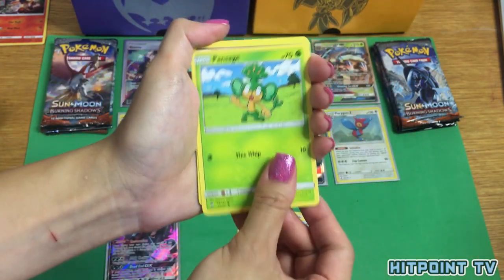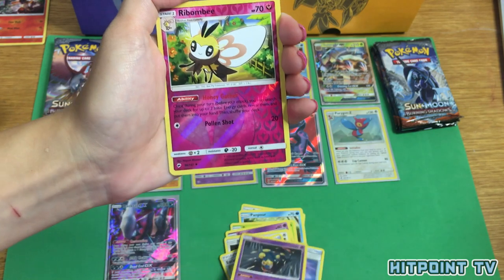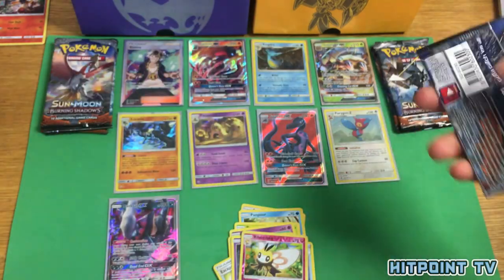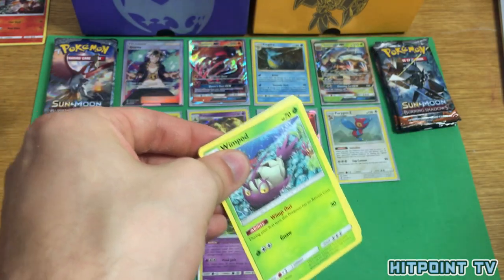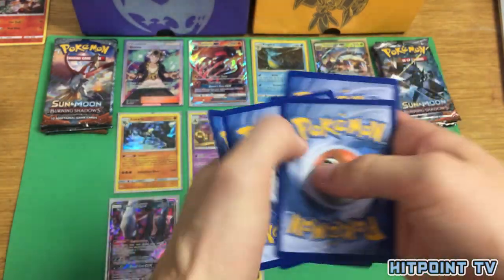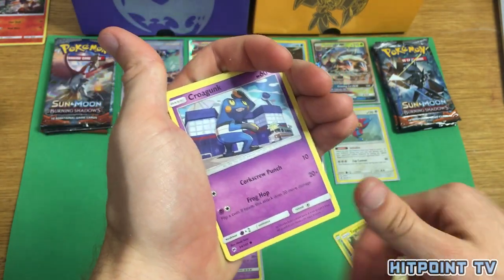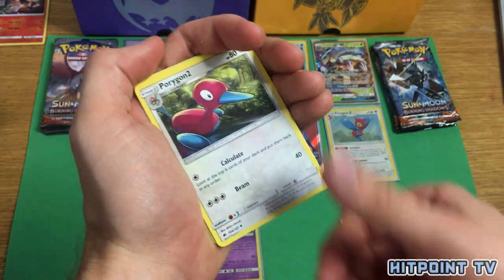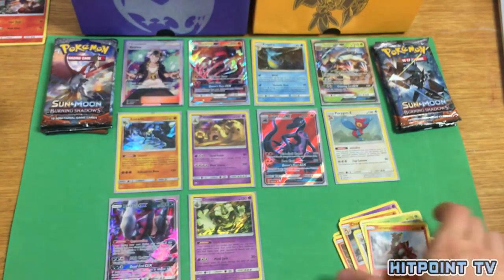Porygon, Panpour, Pansage, Espurr, Noibat, Escape Rope, Rotom Dex, Seviper, Ribombee Reverse Holo, and a Dusknoir Holo. Another Wimpod — what do you know! Wimpod, Togedemaru, Croagunk, Pansear, Magikarp, Wobbuffet, Charmeleon, Porygon 2, Reverse Holo Heracross, and Non-Holo Rare Turtonator.